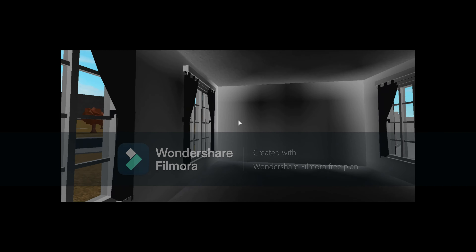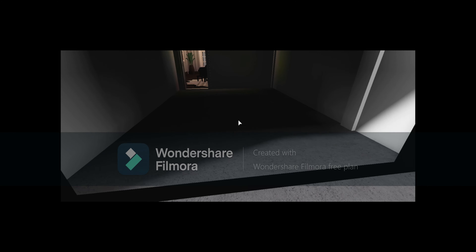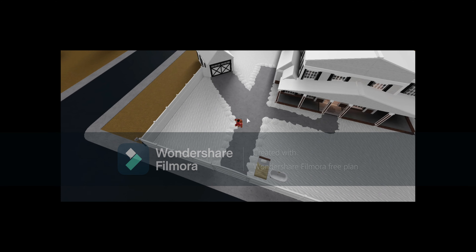Here we have a random garage — this white wall looks kind of boring. I didn't put windows here, but you know, I forgot to. Then we have another garage. I don't know why I put two garages, but we have another one for some reason.